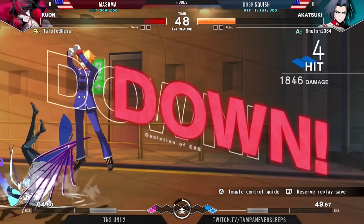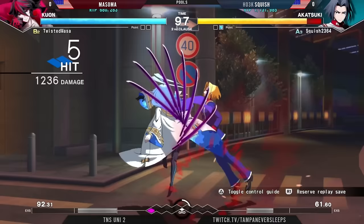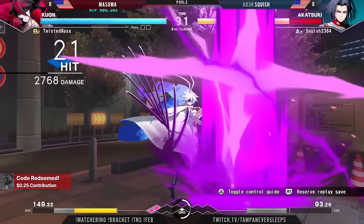Just whipping straight in your face, but keeps the pressure on Squish. Takes the first round. Very strong round here from Squish. Masoma definitely caught on the back foot, but this time around it's starting out pretty okay. We should have a good Oki setup after this knockdown here.